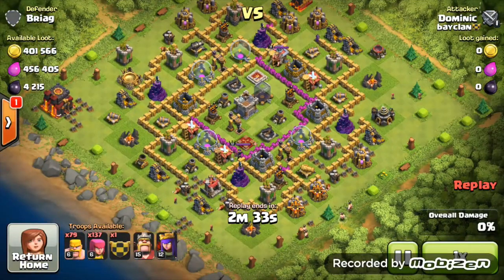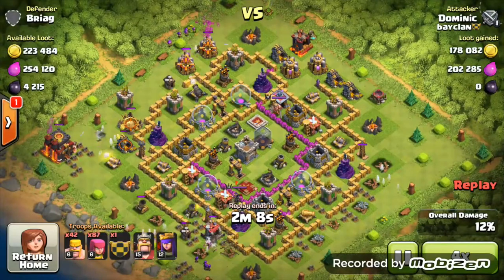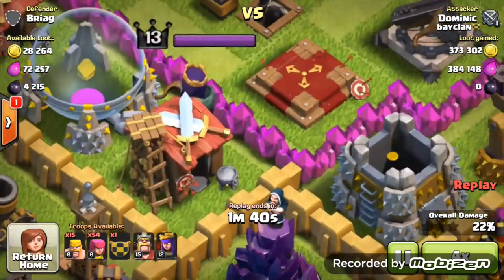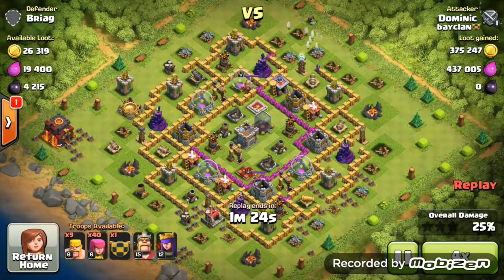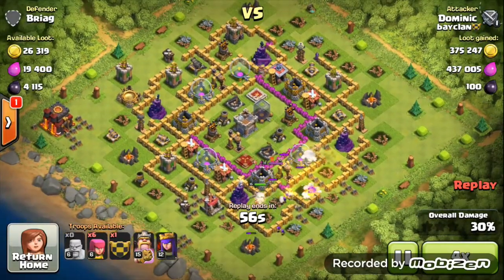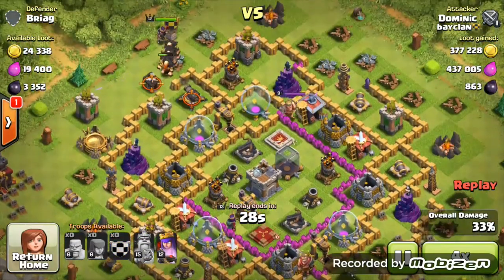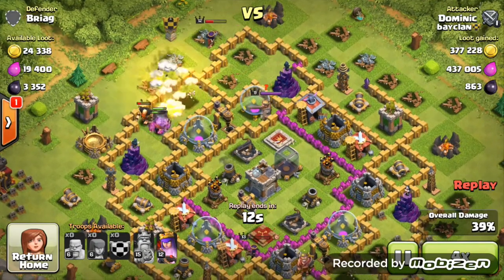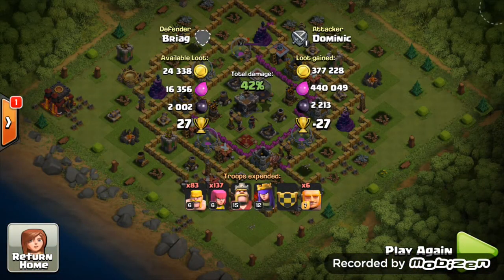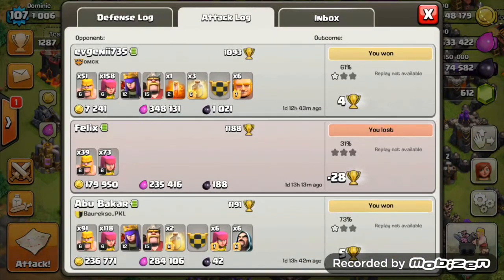The second attack is the biggest one in my attack log at the moment — over 800,000 resources, which was an astonishing find. The thing that grabbed me the most was the dark elixir; I'm saving up to get my queen to level 13. I was doing surgical barge here, putting a few troops on each collector to save troops for later. I picked off 2,000 dark elixir from one collector — that was awesome.